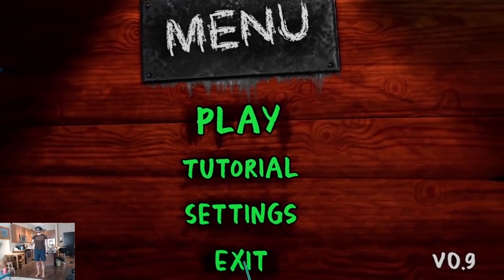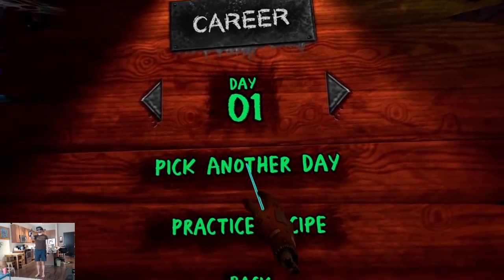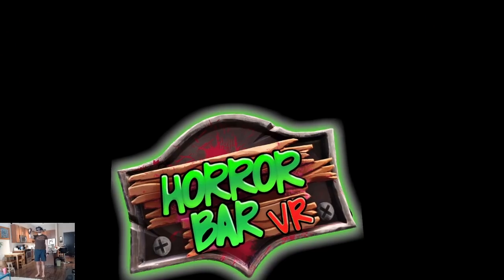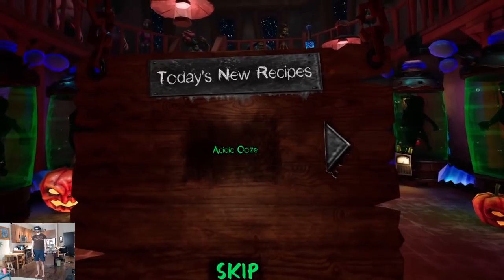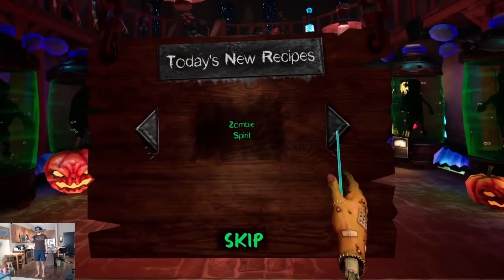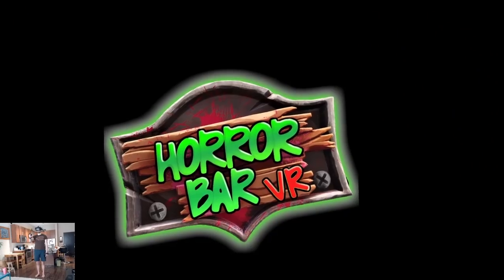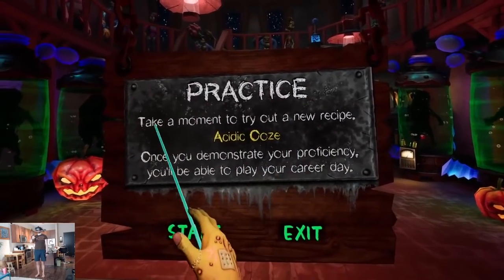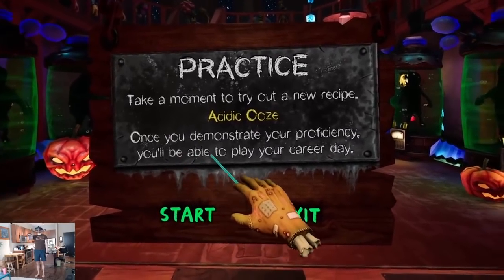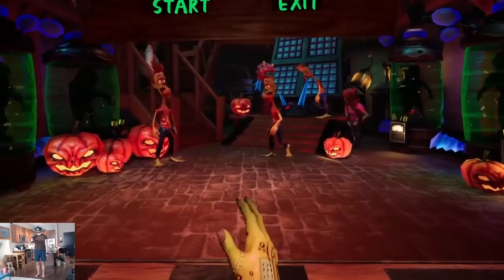Wow, there's a lot to it! Career day one — let's go. Today's new recipes: Acidic Ooze, Red Dead Zombie Spirit, Poison Ivy Rash. Let's practice. Take a moment to try the new recipe 'Acidic Ooze' — once you demonstrate proficiency, you'll be able to play your career day. All right, let's try it.